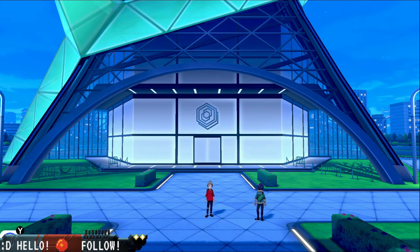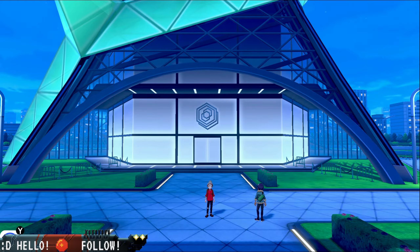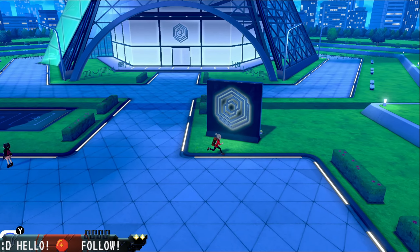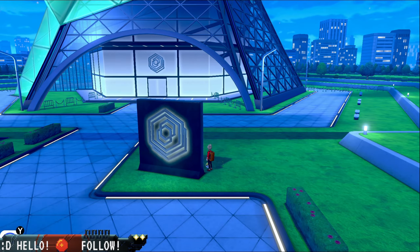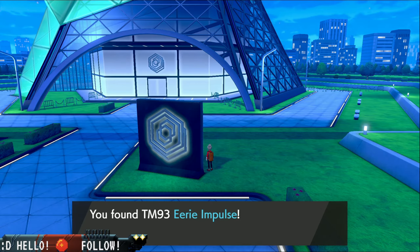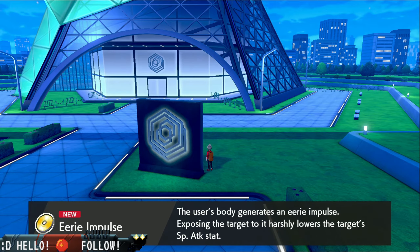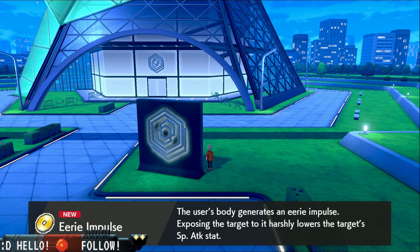Hello and welcome to the next episode of Pokemon Shield. We're gonna continue here in the Rose Tower, and we made it here, but we're gonna look around the city a little bit for some items. We're gonna grab this — Eerie Impulse, TM93. The user's body generates an Eerie Impulse, exposing the target to it; harshly lowers the target's special attack stat.